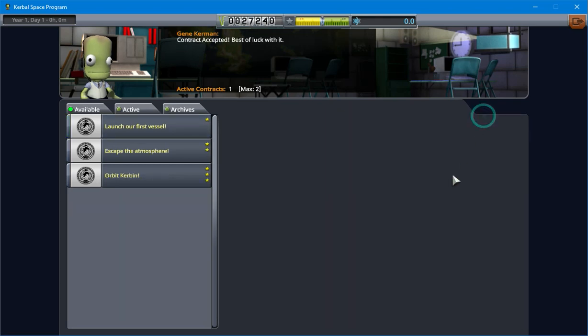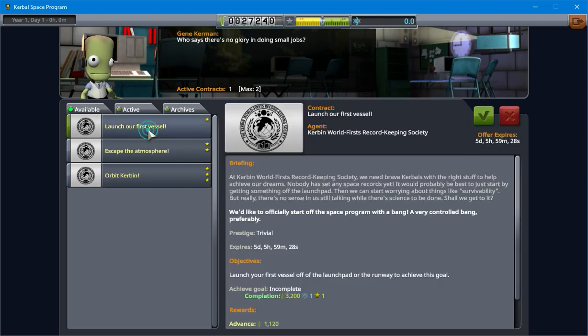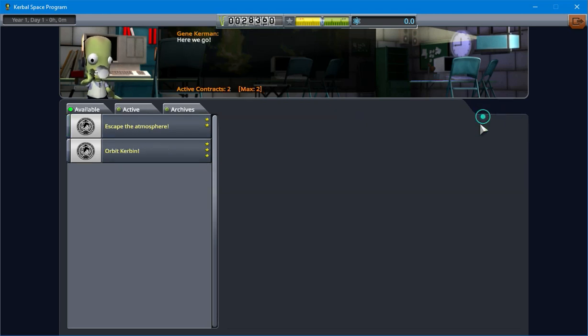So, we're going to accept 'Gather Scientific Data' and we're going to accept 'Launch the First Vessel'. If you don't do all these at the same time, then when you come back after the first one, it's not even available anymore. So, might as well go ahead and do them both at the same time.